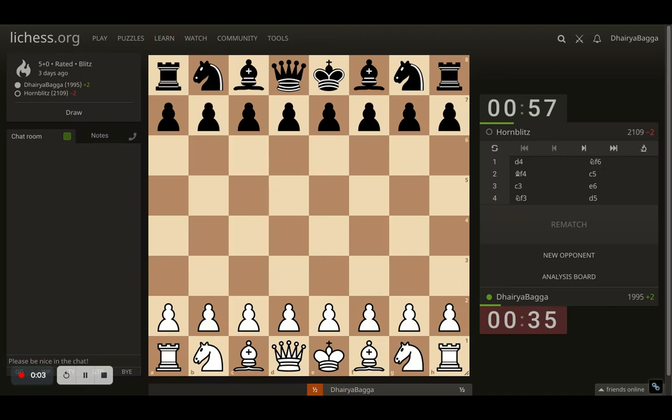Hey chess lovers, welcome back to the Chessyard. This is Tehre Bagga and today I'll be showing you one of the games that I was playing against a much stronger rated opponent. The opponent was 2100 plus and this was a blitz game, 5 minutes with 0 increment. My opponent was playing as black and I was playing as white. I started off with d4.